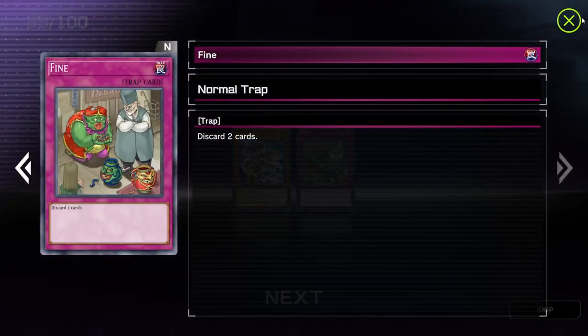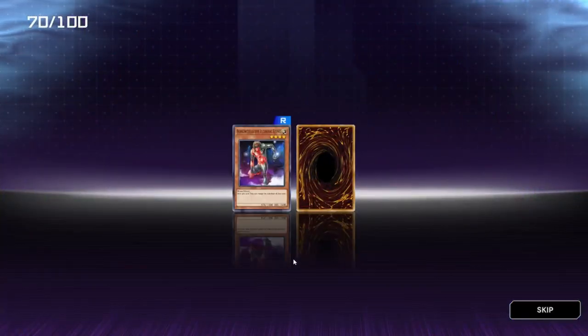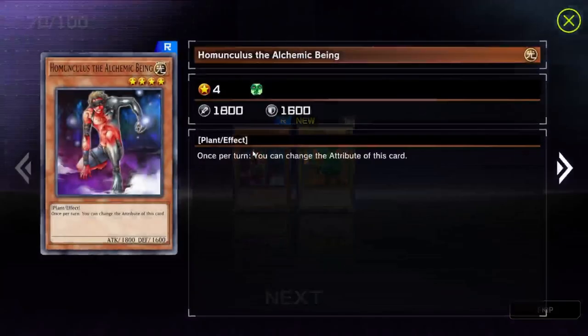Discard two cards — why would you do that? Well, it would work well in my Synchro deck to a certain degree. I'm being Soldier, that's what I'm talking about. And we got Homunculus the Alchemist — whatever that says, apologies for dyslexia.